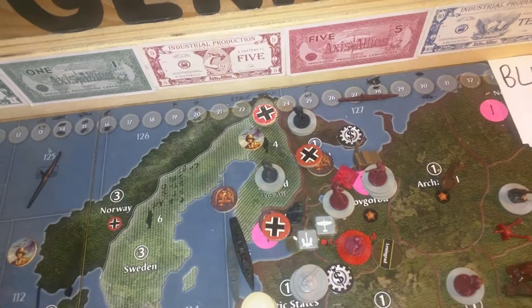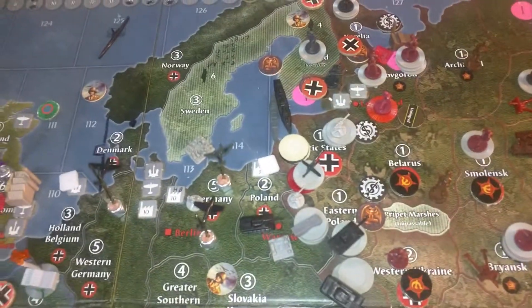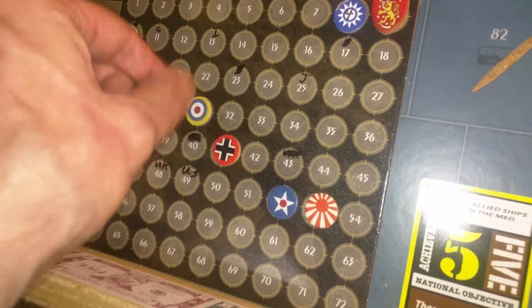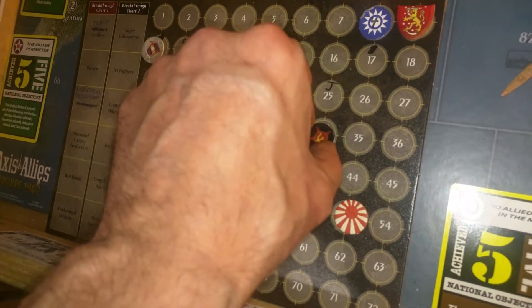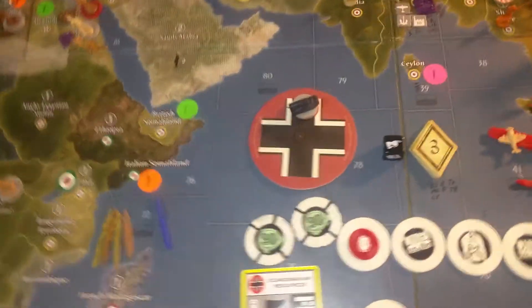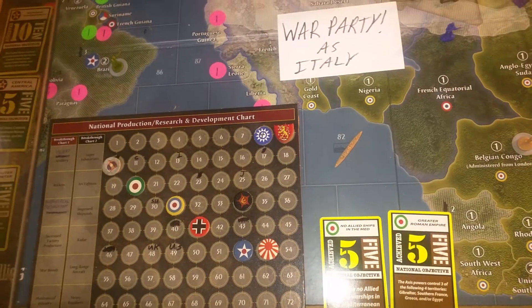I believe that's it. I'll go up one for Karelia, one for the Baltic States, and one for Eastern Poland — so I'll go up three from 38 to 41. The General will be going down three to 34. So it's 41 plus I saved five — that's 46, plus my national objective for Scandinavian resources is five more. I'll be collecting 51 for my next turn.